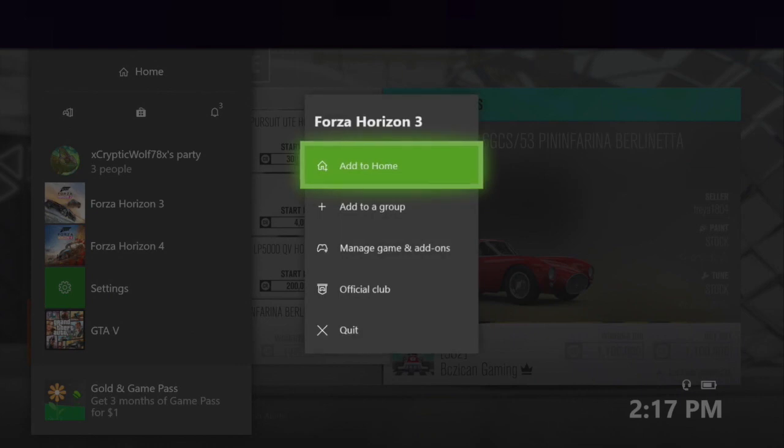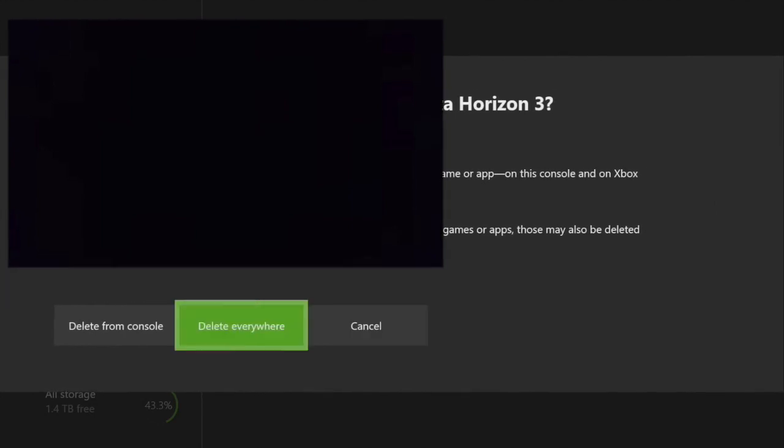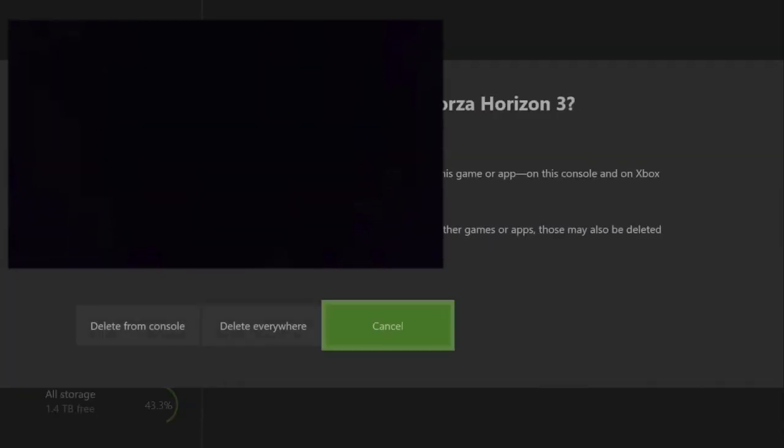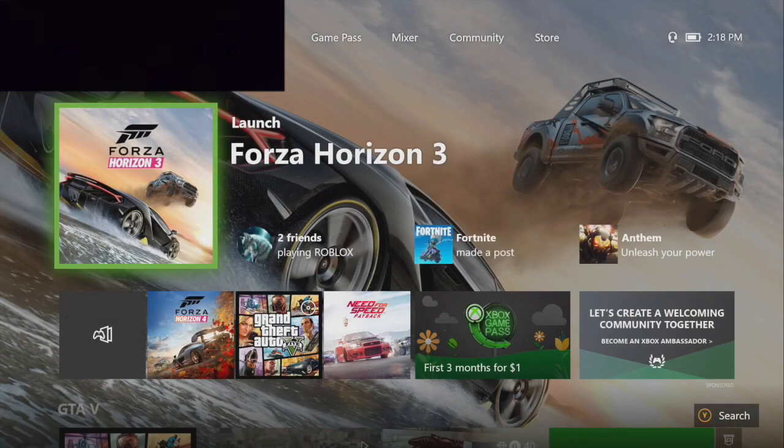Now I want to go to Forza Horizon 3, hit the three lines to pull up my options, go to Manage Games and Add-ons, then go to Save Data. What I'm going to do is delete my data from console for Forza Horizon 3 — I'm going to do it twice. There you go, it's deleted. Hit B to go back to the Xbox menu. So again: I bought the cars, hit the Xbox button, go to Forza Horizon 3, hit three lines for options, manage games and add-ons, save file, delete from console.